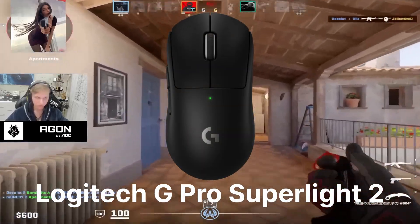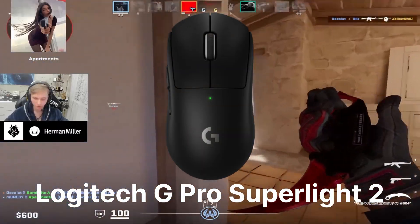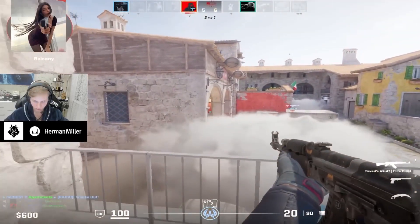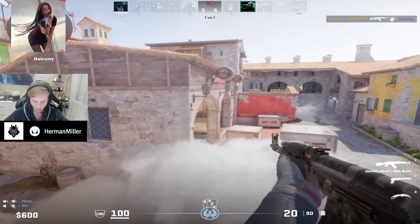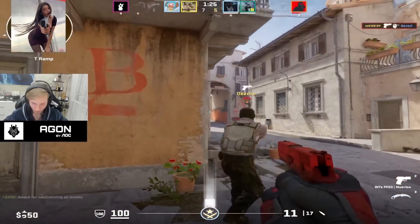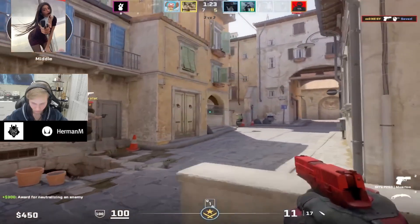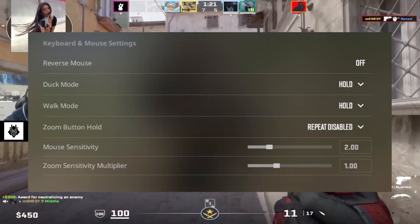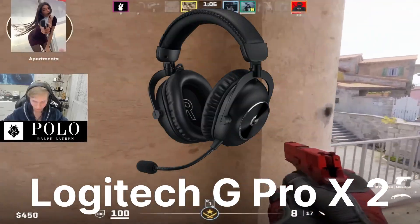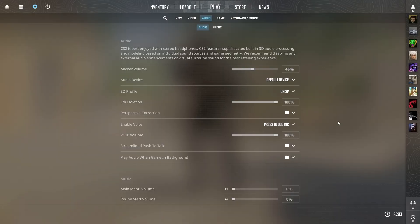He's rocking a Logitech G Pro Superlite 2 mouse. The main upgrade from the previous model is that you can set it to the 2000Hz refresh rate, which reduces input lag, and Monacy was among the first to play with this refresh rate. As for sensitivity, he's got 400 DPI on the mouse and in-game it's set to 2 with a zoom sensitivity of 1. His headphones are the Logitech G Pro X2, offering awesome sound quality and comfort.